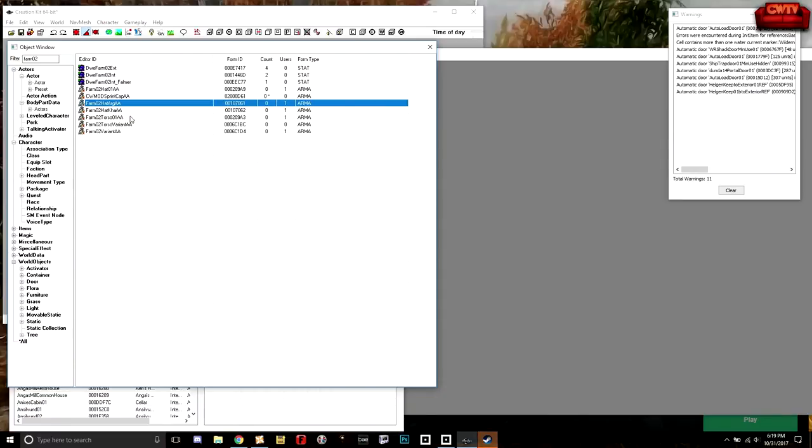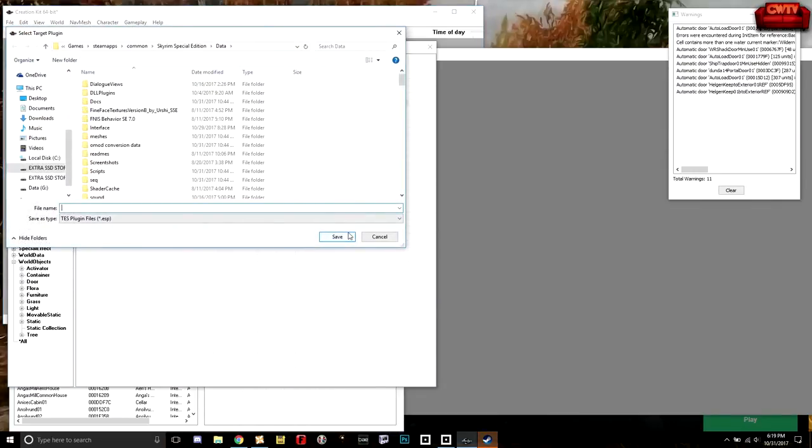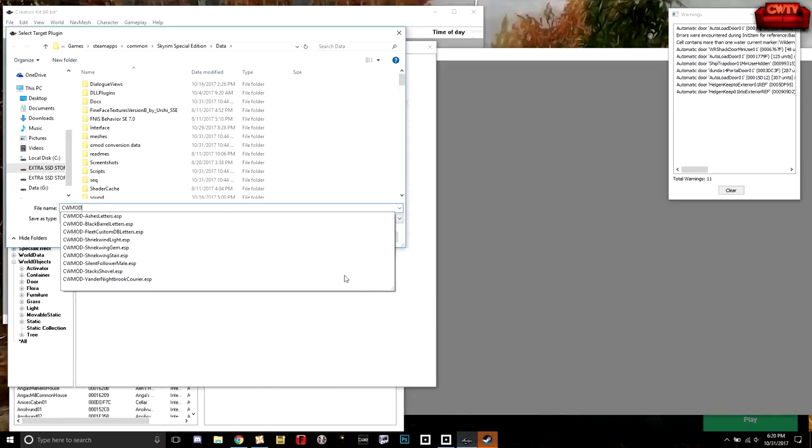Now we've made a change — Creation Kit is waiting for us to save. You can see the asterisk up here telling us there's data to be saved. We're going to go to File, Save. This is where we save our mod. Take a look at the file path — it's going to dump this into Skyrim Special Edition data, or if you're playing Legacy, it'll be Skyrim forward slash data. I'm going to name this with my prefix: CW mod. If you do it the same every single time, it makes using Creation Kit so much easier later.